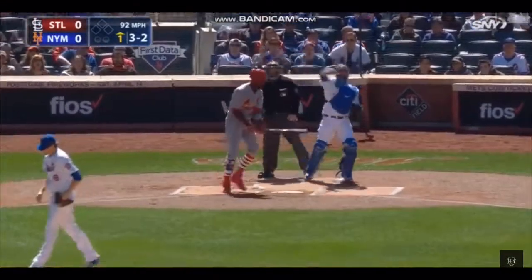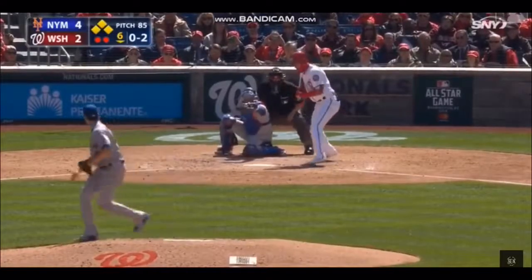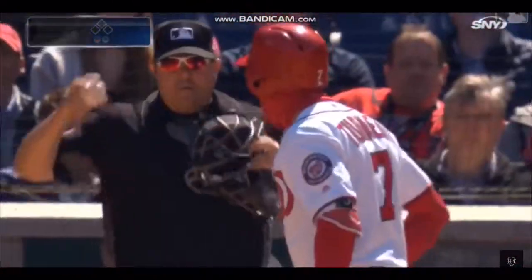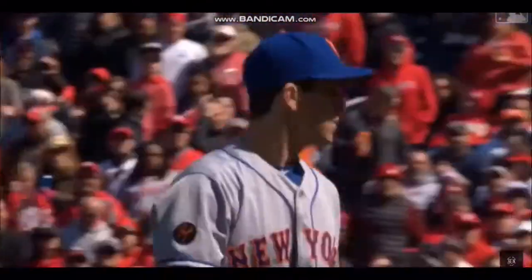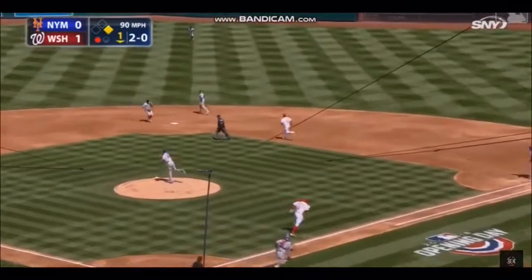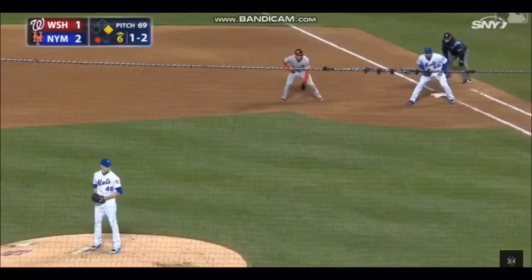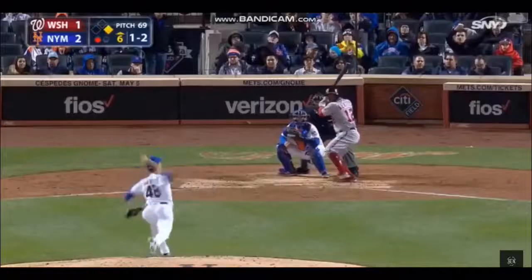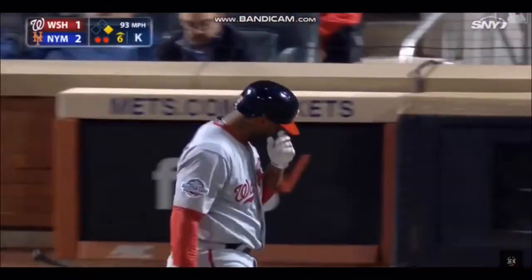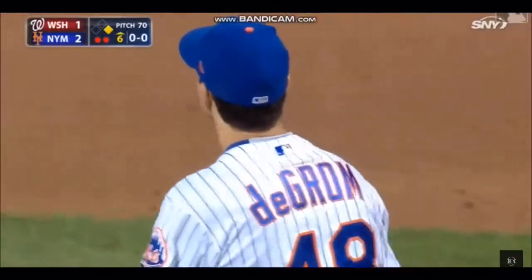And he struck him out — got him on the slider. Got him looking! Side retired. What a job by Jacob DeGrom! And the comebacker for Jake. Reyes with the turn — 1-6-3 double play, side retired. And Kendrick strikes out for the third time — tenth strikeout of the night for Jacob DeGrom, his first double-digit strikeout game.